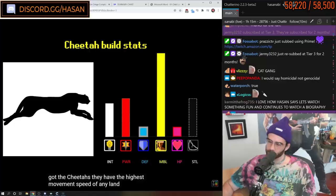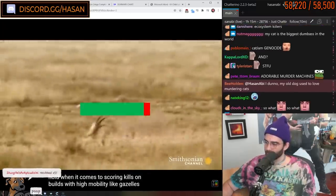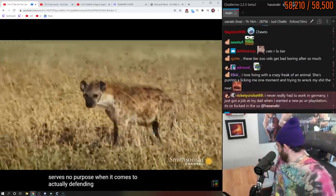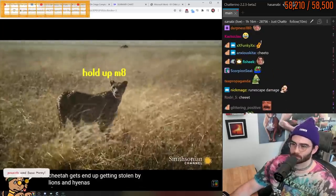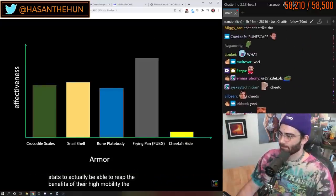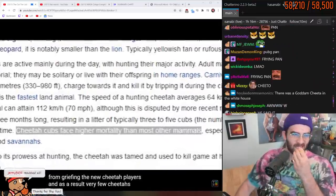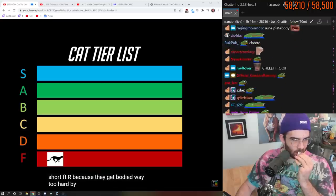They have the highest movement speed of any land build, which is definitely an impressive title to hold. When it comes to scoring kills on builds with high mobility like gazelles, antelope, and ostriches, there are few better at it than the cheetah. But while this works against those particular targets in that particular situation, it serves no purpose when it comes to actually defending the kill. A high percentage of the kills a cheetah gets end up getting stolen by lions and hyenas. Cheetahs need higher power and defense stats to actually reap the benefits of their high mobility. The cheetah's inability to defend itself makes the early game extremely difficult for new cheetah players too. Very few cheetahs even reach the late game where they can abuse their high mobility stat. F tier — they get bodied way too hard by competing builds.